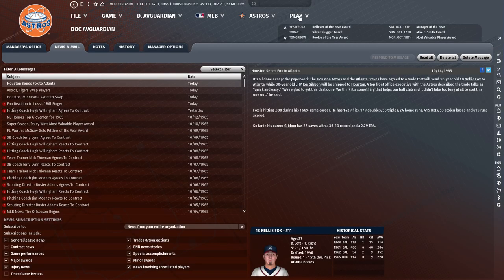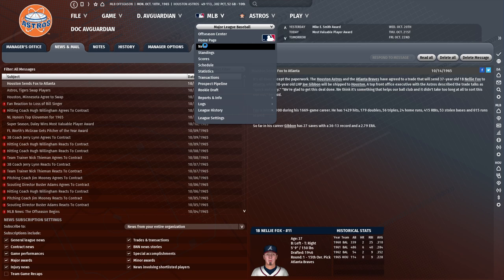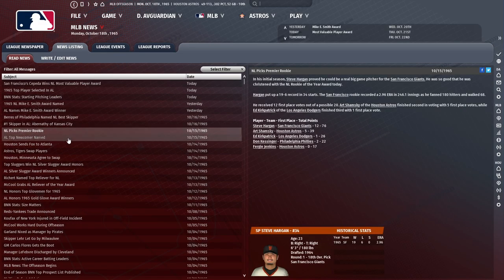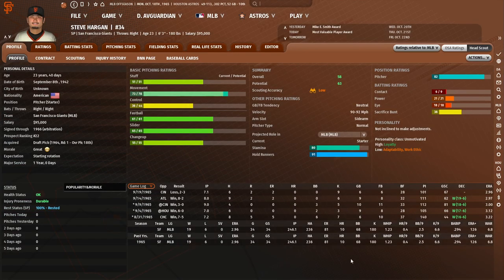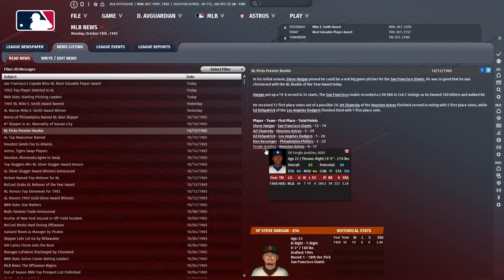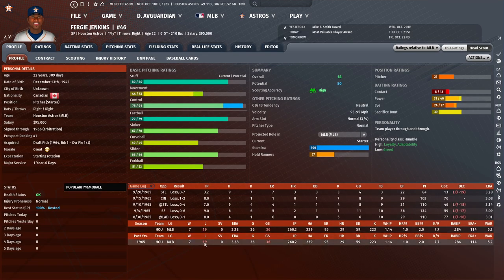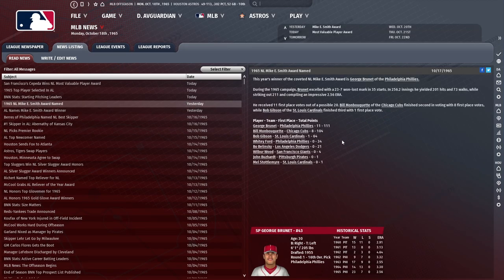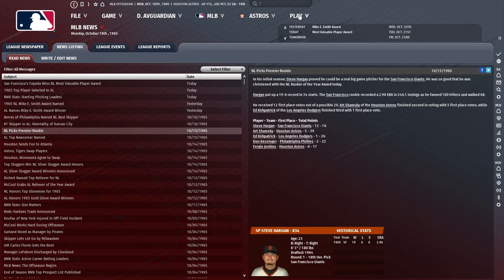I think we're a better team now than when we started the offseason. I didn't get Rookie of the Year — who the heck got Rookie of the Year? Steve Hargan was actually a better pitcher — okay, I'll take that. I thought Fergie Jenkins had it in the bag, but the voters care about win totals. They shouldn't, but they do. Fergie Jenkins got zero votes. Oh well, it be like that sometimes.